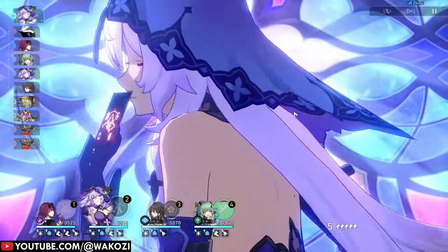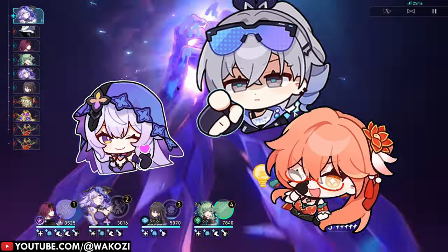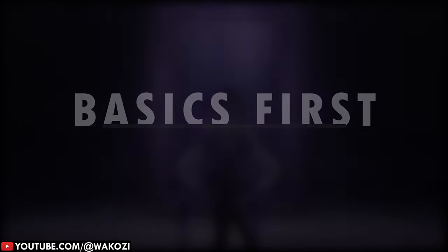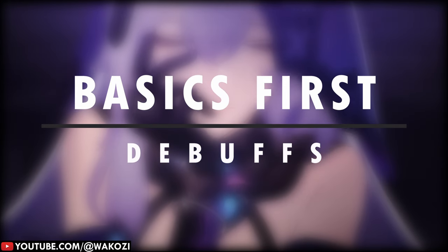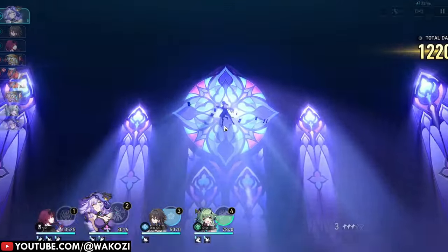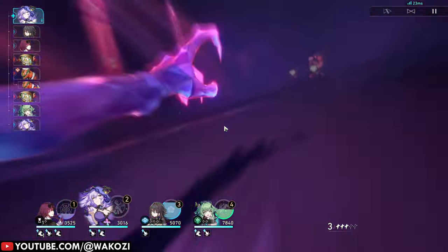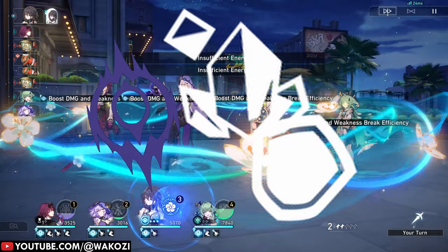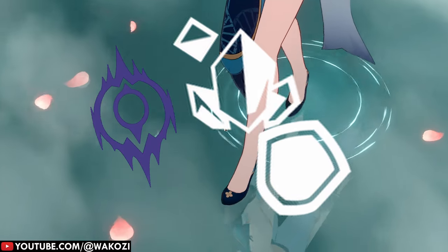We will break down why characters like Black Swan, Guinaifen, and Silver Wolf or even peeler-type characters absolutely need effect hit rate. First things first, let us lay some groundwork. Any debuff inflicted on your opponent — whether it is a damage over time, defense shred, or freeze debuff — falls under the debuff category.